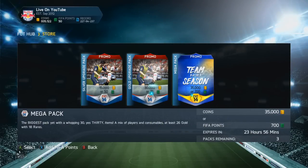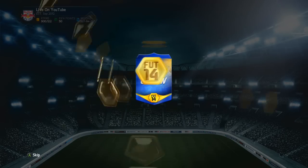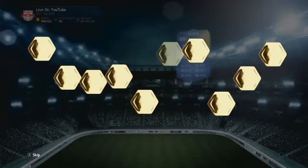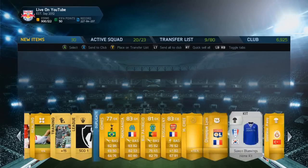Pack number two of the 35k packs — there's going to be 70k done like that if it's no good. I don't want to just spam a load of coins down the drain. We know how good the 50k packs are, so surely the 35k packs should be close. And we got Godin — a Team of the Season Godin! That's the second Godin I've had this week already.